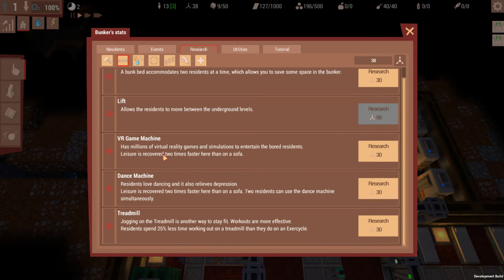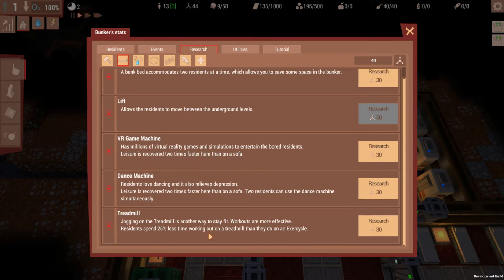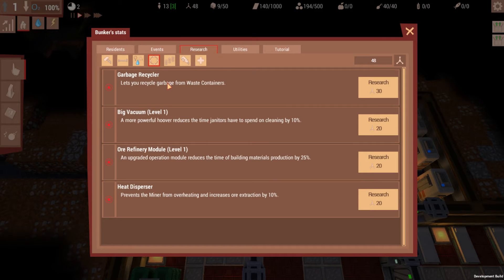Bunk beds, a VR game machine with millions of virtual reality games — that sounds great. A dance machine, a treadmill. The big reactor and the big air purifier, which we can't yet unlock, though we're going to unlock the air purifier pretty quickly. The garbage recycler, which I definitely want to get — it lets you recycle garbage from waste containers. We're also going to research the ore refinery module to make the ore refiner faster.